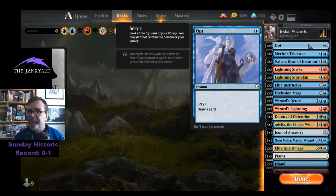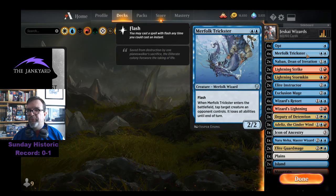We're running four Opt because Opt is just really good, especially in a wizard's deck where you want instants and sorceries. Four Merfolk Trickster — I love this card, it's a great way to slow your opponent down.